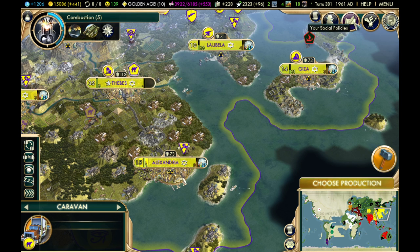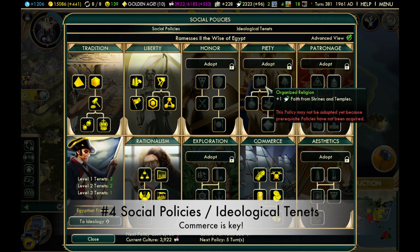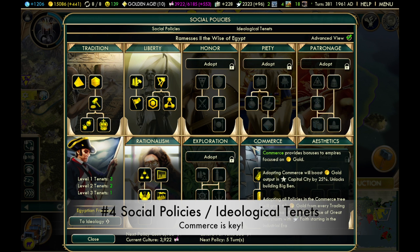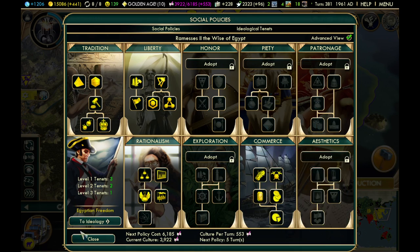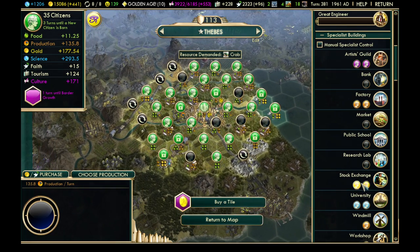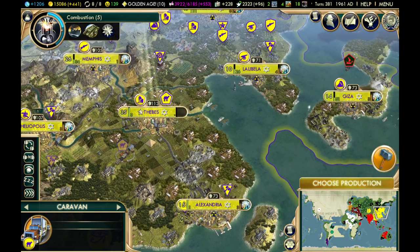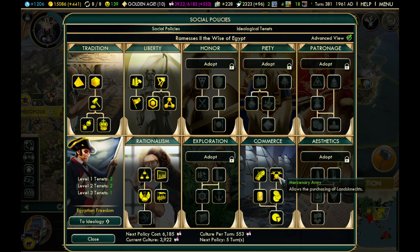Now let's look at social policies. Obviously, if you're trying to make money, the best social policy to take is Commerce. Not only does this give you a plus 25% gold in your capital city immediately, it unlocks building Big Ben, which gives you plus four gold and reduces the cost of gold purchasing in all cities by 15%. So it's a very good policy tree for gold production.